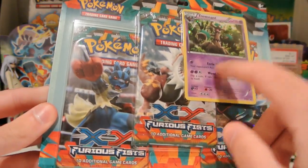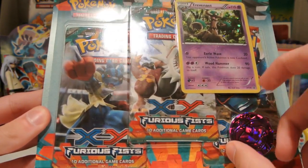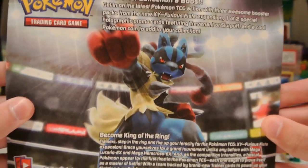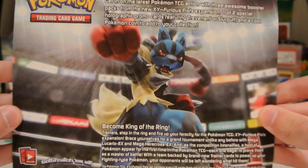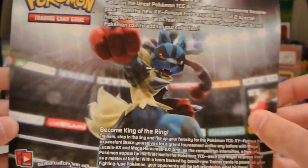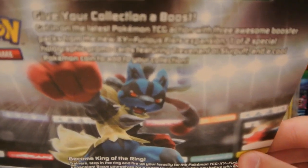Today we have the Trevenant one, and I suppose in another video we will open up the Slurpuff one. We have the Trevenant holo, which is XY14, a Blackstar promo. Here's what the back looks like — it's really nice artwork of Mega Lucario. This is what the pack looks like, just really nice and high quality. It says, give your collection a boost — you can pause and read that if you want.